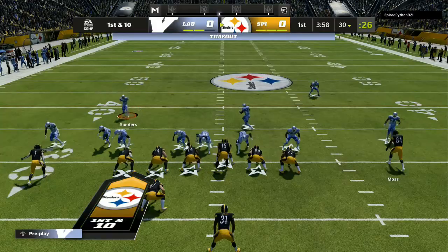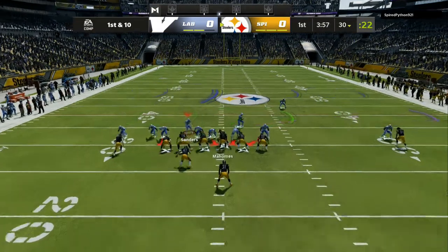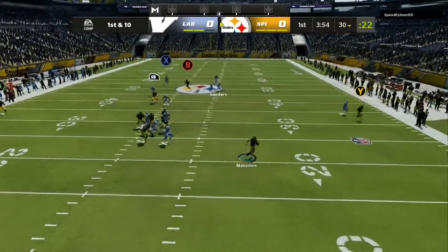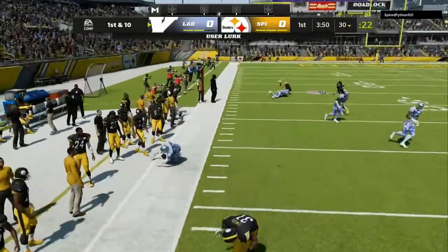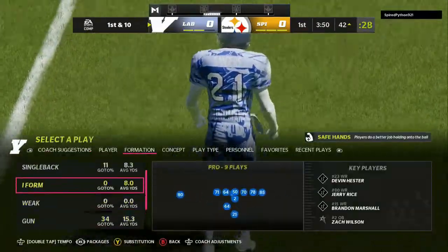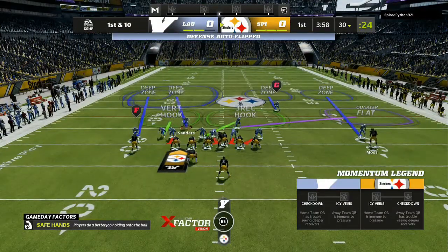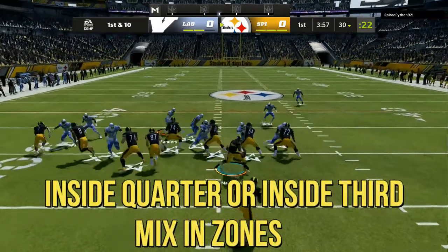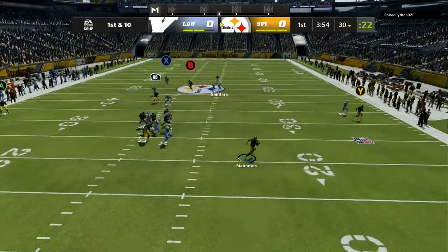So the play we're going to be going over is the Nickel Triple. I am using the Chicago Bears defense, and what I like to do is come out in either Cover 6 or Cover 3 Cloud, and then turn that defense into full match coverage, giving us a Cover 4, Cover 4 Palms type of look.